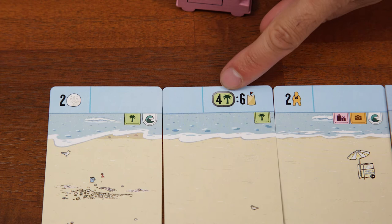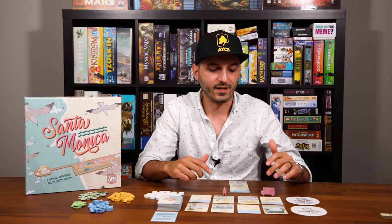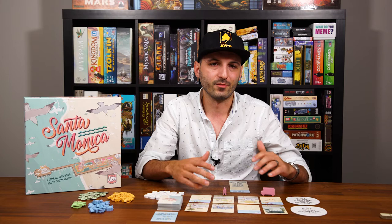Sometimes you place a card that tells you it needs to be adjacent to another type of card. So you're already thinking: if I put this here, am I going to get this other one later? Does this even fit in with my strategy?